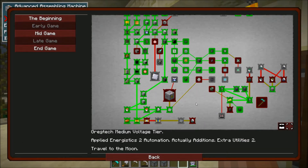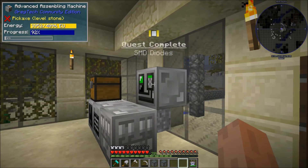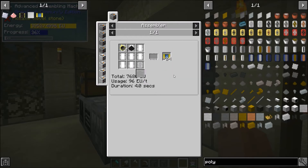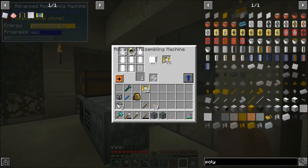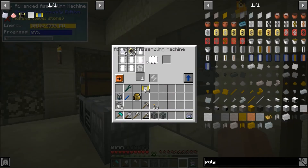So if we want to move forward with making the SMD resistors, we are going to need some of this polyvinyl stuff. Actually no — SMD resistors are fine, right? I can just make those right now. So yeah, we need some carbon dust and then some fine electrum wire.